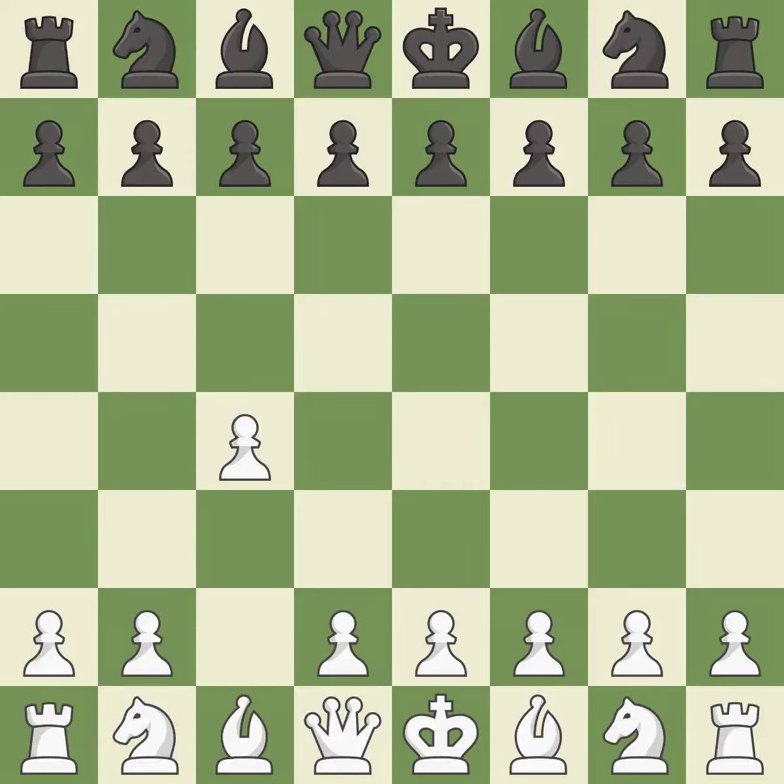In the English opening, white plays c4 to take control of the d5 square without sacrificing a central piece. This is a more patient opening. The pawn push on d5 is ready with e6, and the bishop on the dark squares can advance. This develops a knight from its starting square, activating it.